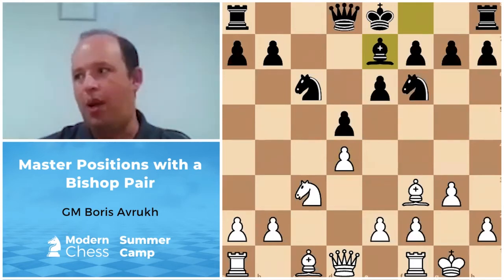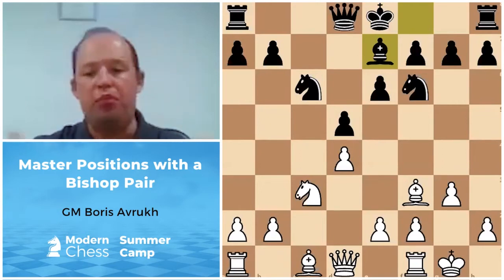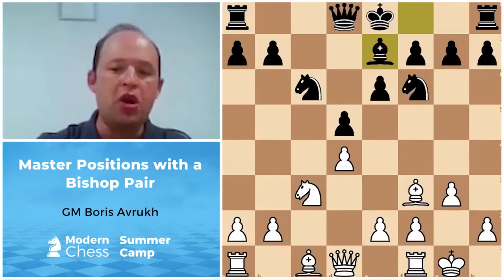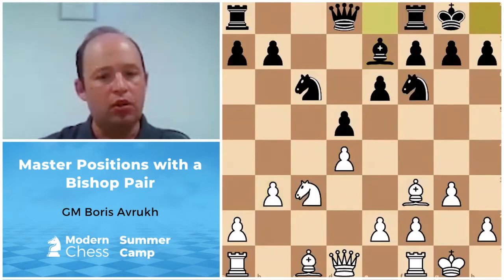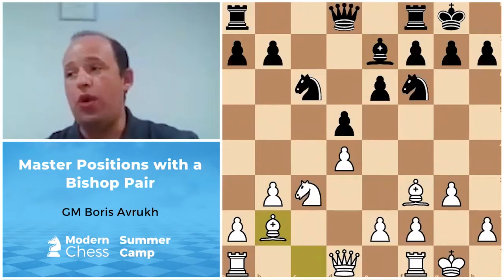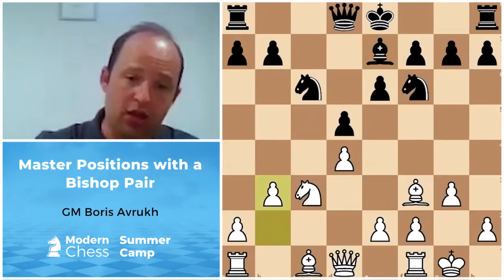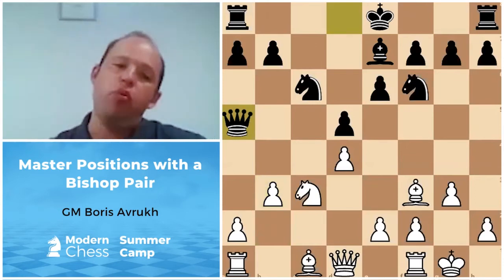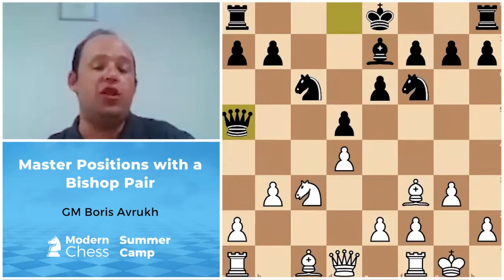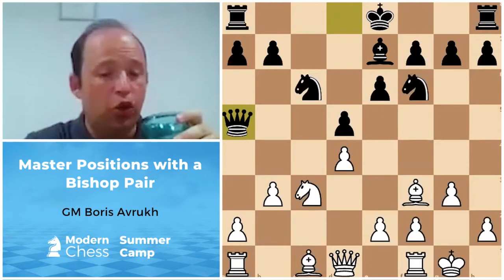I also want to mention another setup: b3. Why not play b3 if it blocks the bishop without committing to e3? So b3, castle, Bishop b2. But here's an interesting question — if Black plays Queen a5, which seems quite logical, how would you respond as White? Think about it and give me the move with your reason.